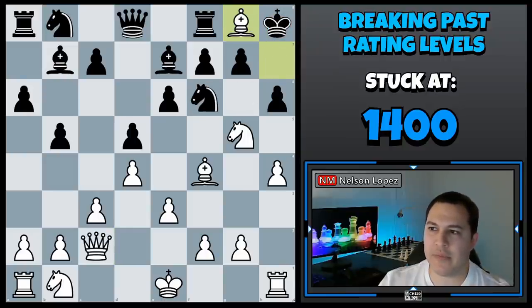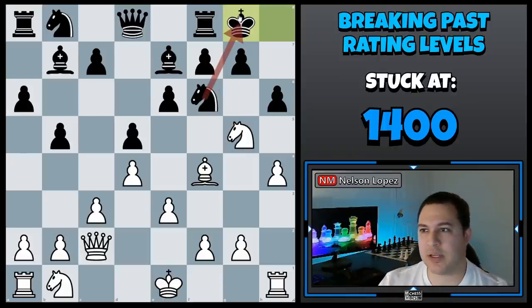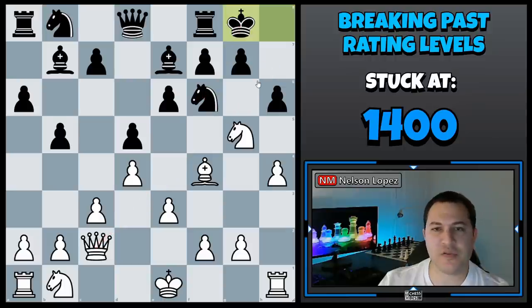It turns out he can just take it with his king and I have nothing — I just gave away my bishop for free. That's an example of a tactics mistake: I was calculating some tactics, thinking if he takes this way I'll do this, and if he takes this way I'll do that. I just failed to consider that he could take with the king.